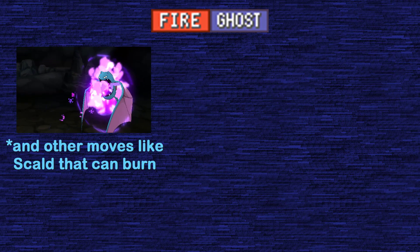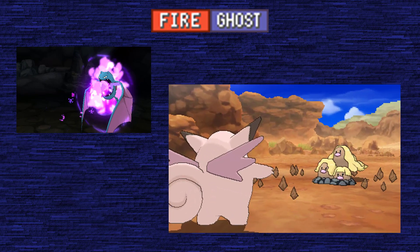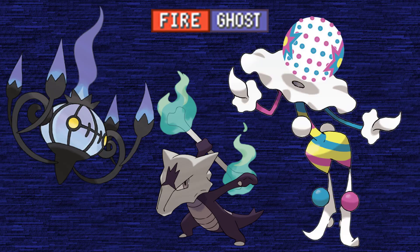The Fire Typing prevents Pokémon of this Dual Typing from being burned by Will-O-Wisp and Flame Body, but they also lose 25% of their maximum HP upon switching in when Stealth Rock is active. This greatly limits a Fire Ghost Type Pokémon's survivability, and you have to be careful not to switch too often if rocks are up on the field. As of Generation 7, there are only three Pokémon that share the Fire Ghost Typing: Alolan Marowak, Chandelure, and Blacephalon.